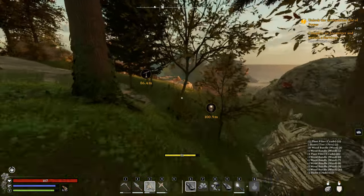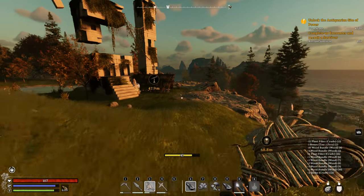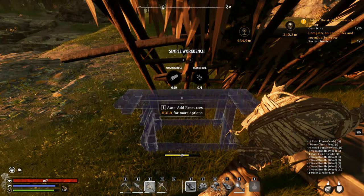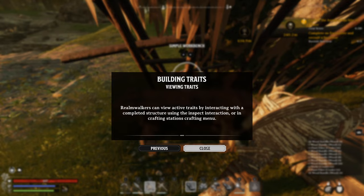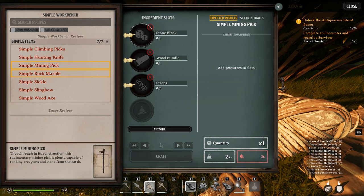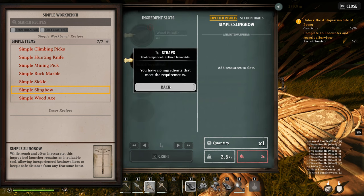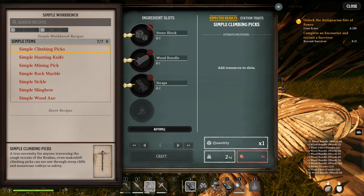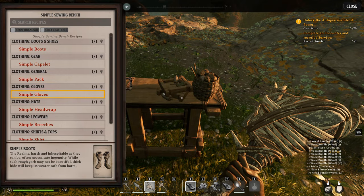It's all new and shiny and I'm excited and I want to see different things! Right, we should be able to auto refill this - I hope. Yay, building! Climbing picks, hunting knife, mining pick, rock marble stick, sling bow, wood bundle straps - you have no ingredients. I wonder where you get straps from - that'll be interesting. Oh maybe you need to buy them.